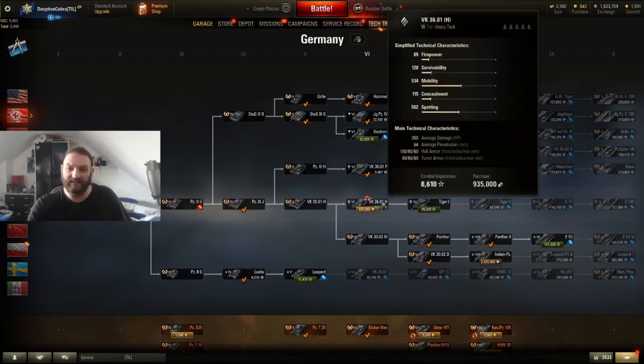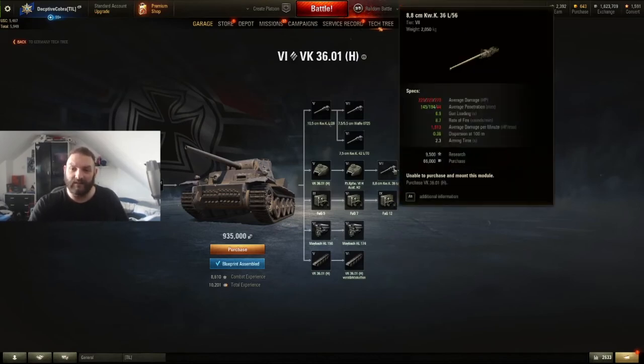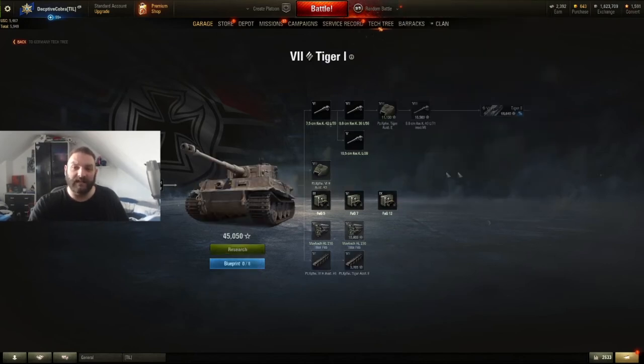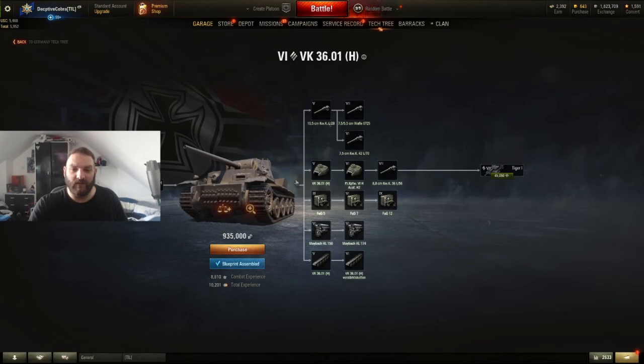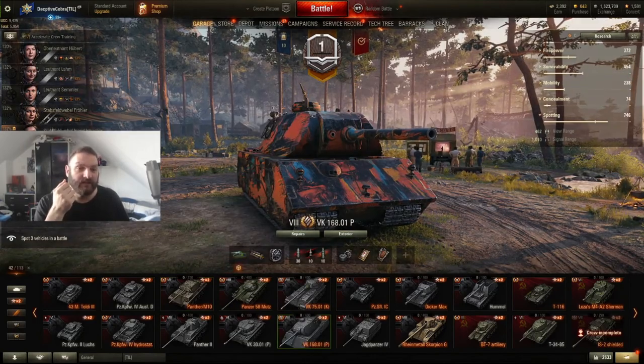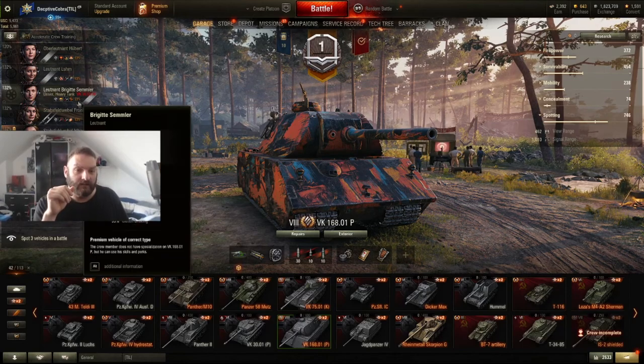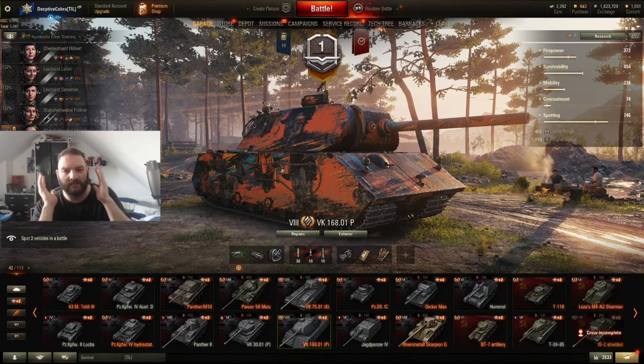For heavy tanks, I'm at the VK 3601. It felt underpowered and under-armored — it just didn't scream useful. Even the 8.8cm gun with 145/110/220 alpha — that's the same gun as on the Tiger I — but it's a chore of a grind. If you guys want, I'll repurchase the tank. I still have my crew inside the VK with tier 3 and tier 4 skills — she's on her fourth skill. It just didn't vibe with me.